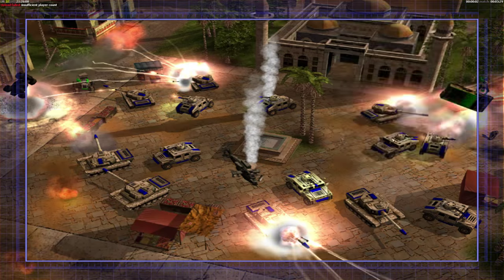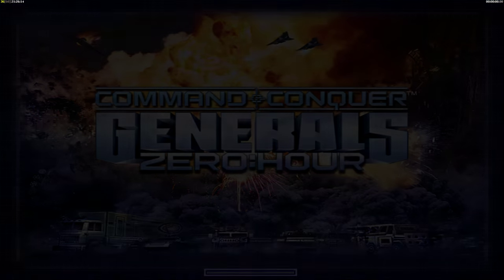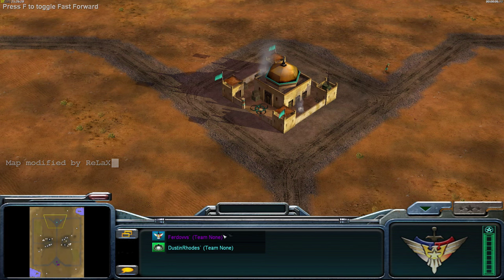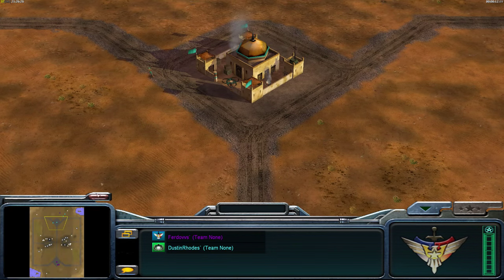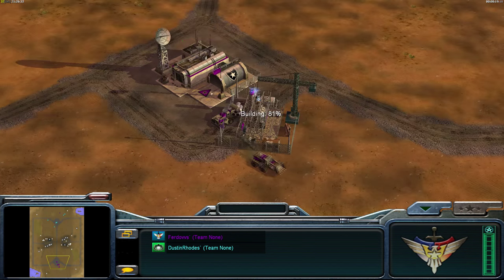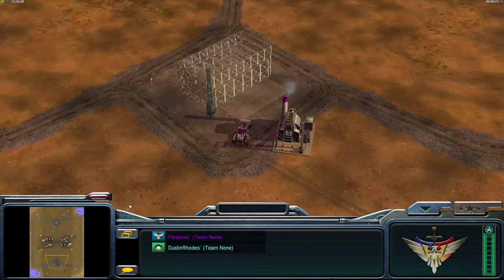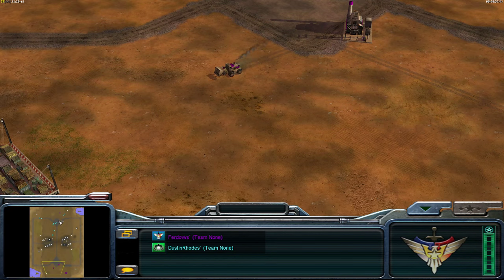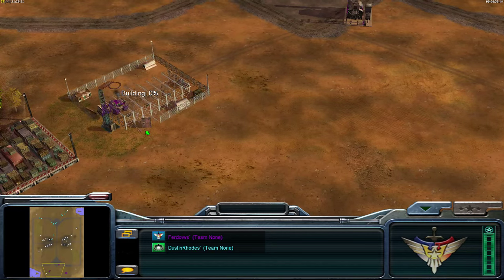We're going to watch a replay from a guy called Irvin, a viewer on my channel. He's playing in the south as laser under the name Fadovsy, and he's playing against Dusty Rhodes — one of the decent Russian players, probably the first or second best Russian player. We're going to watch what Fadovsy does — he does lose this game — and we're going to point out all the mistakes and try and help him improve. He specifically asked how to play against Dusty Rhodes' build order, but we'll talk in general rather than just about this specific build order.